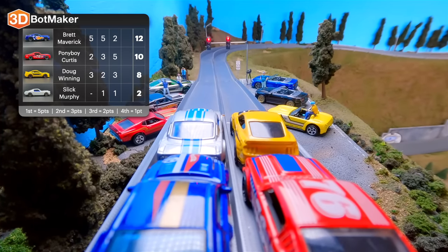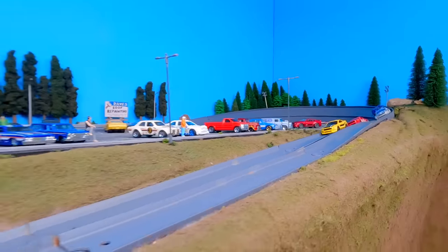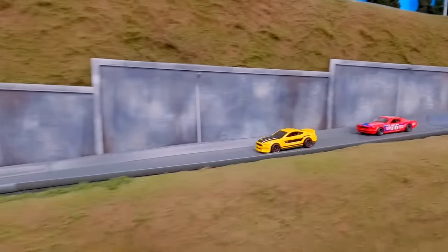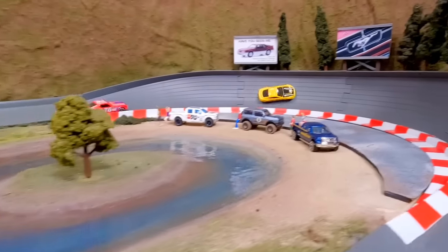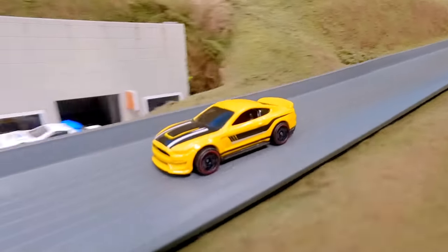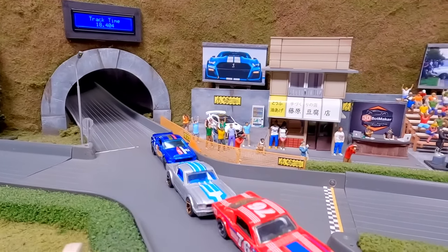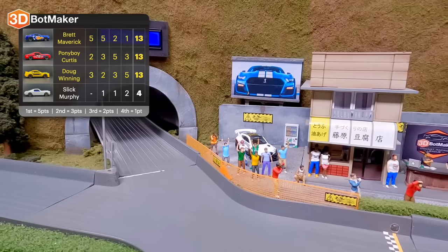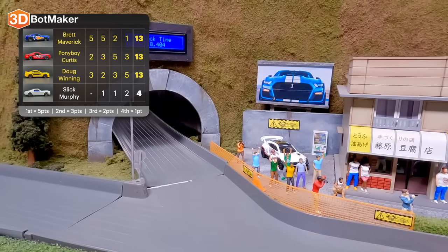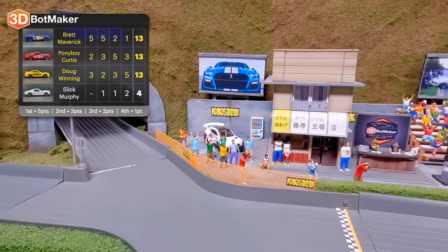Final race: Doug Winning needs a win. Doug Winning in the lead, Slick Murphy on his outside in the silver car. Pony Boy Curtis in second looking for another opportunity to pass. Final corner — Doug Winning with a big lead. Doug Winning takes the win, followed by Pony Boy Curtis and Slick Murphy. For the first time in 3D Bot Maker Diecast Racing League history — a three-way tie for first place!